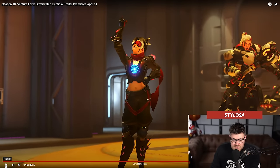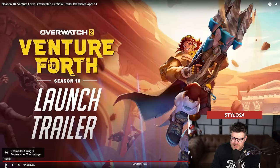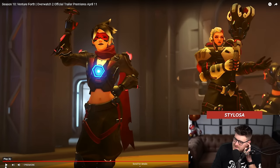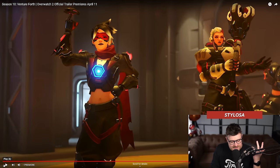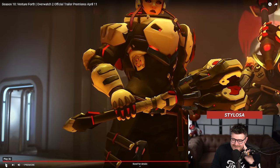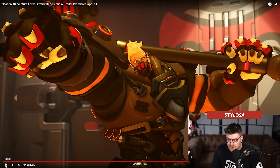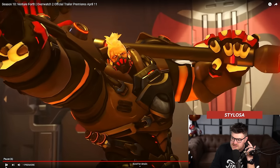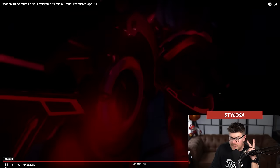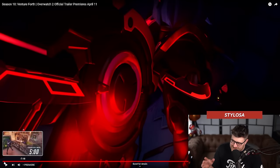Tracer, obviously she's Talon. The Brig one looks a bit goofy maybe with the eyes, but it looks evil. The Reinhardt skin — it says Wilhelm — oh my god, that looks great. Did this say they were changing their abilities, obviously just for the event? Those skins look sick. So this is the Mercy mythic — the Mercy mythic has been deployed.